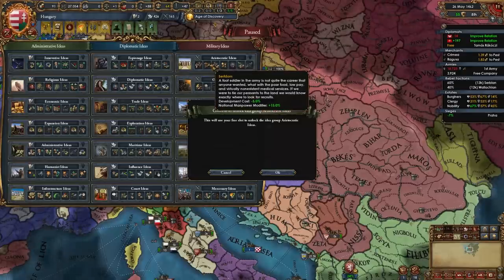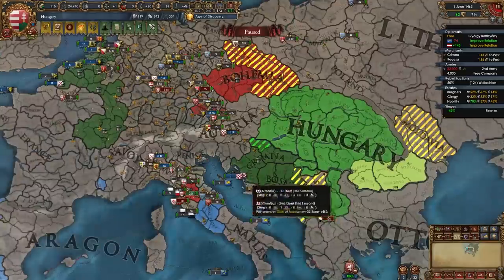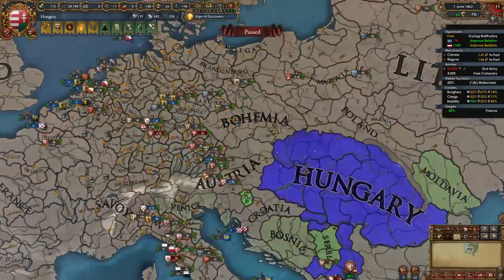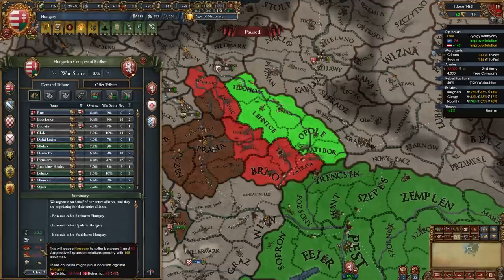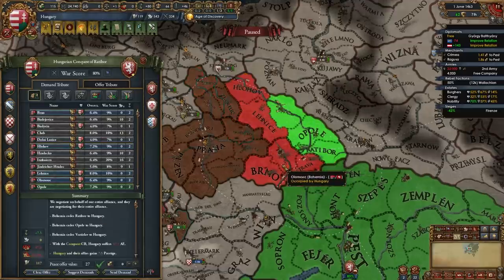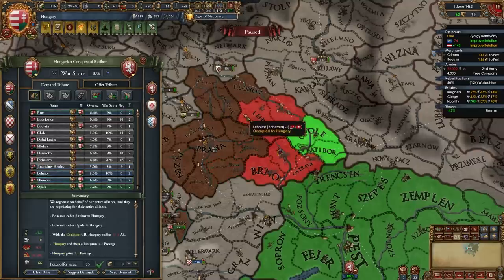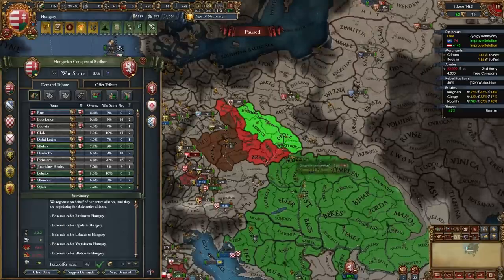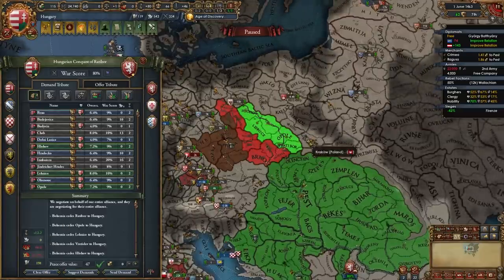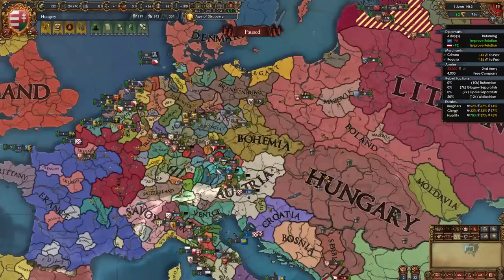Aristocratic Ideas also gives the autonomy change and yearly absolutism, plus one leader siege, and plus 10% nobles loyalty — a really strong idea group, even more powerful in the hands of Hungary. After this, focus on mil tech. After defeating Bohemia, if you fought Venice before and aggressive expansion is high with Catholic nations, take just 3 or 4 provinces to block Poland. If you're comfortable with the aggressive expansion, take the entirety of Silesia or any 5 provinces. You can also humiliate Bohemia if they're a rival for some money.